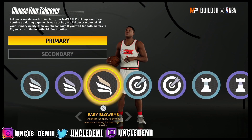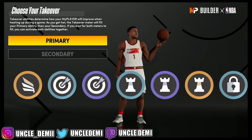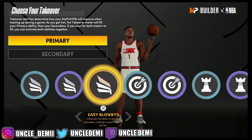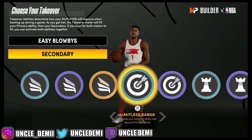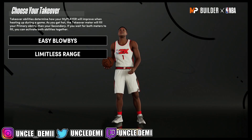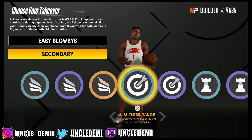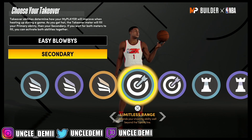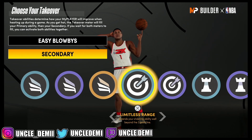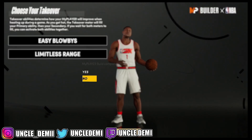For takeovers we have slashing, shooting, playmaking, and lock. The best combination is Easy Blow-Bys — enhanced ability to get by your defenders — and Limitless Range Threes. That's a great combination because if you play up too close I'm going to blow by you, and if you play off too far I have the limitless range three. It's pretty unstoppable to guard.